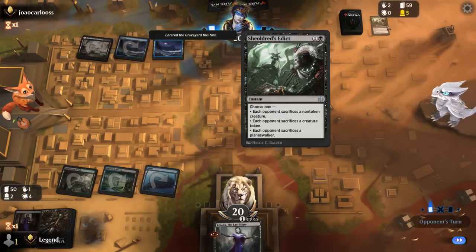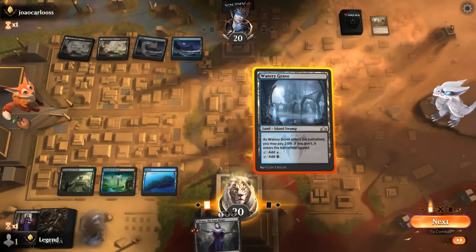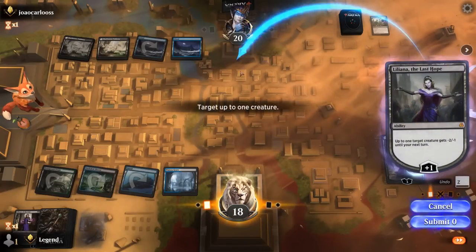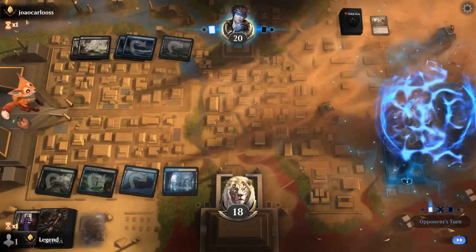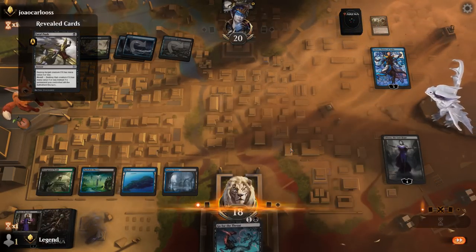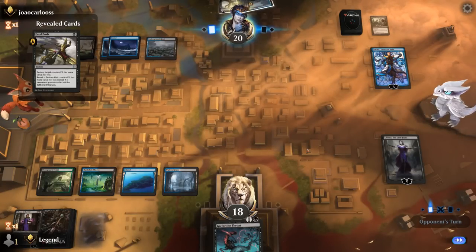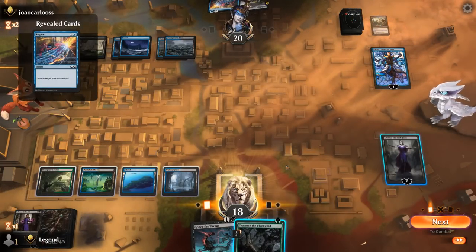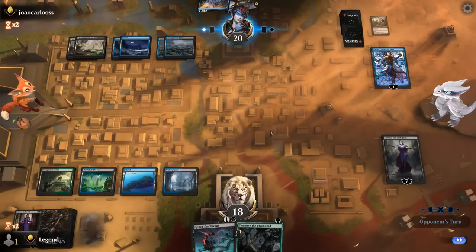We play Liliana of the Veil and plus, discarding our extra Liliana of the Veil, keeping the Last Hope. Another Go Blank forces another discard. An edict deals with our planeswalker — a relatively recent format addition that's effective here. We still have Last Hope. We shock ourselves for a Shockland and start plussing Last Hope rather than milling, aiming for the ultimate as a win condition. The opponent plays Narset, which is pretty good for them — they'll be able to activate it twice. Fatal Push doesn't deal with our planeswalker at least.